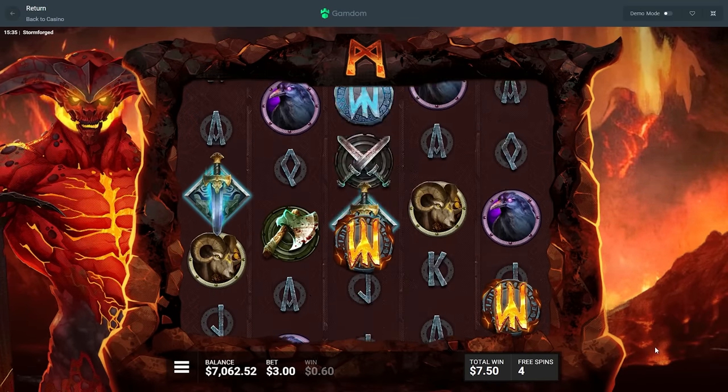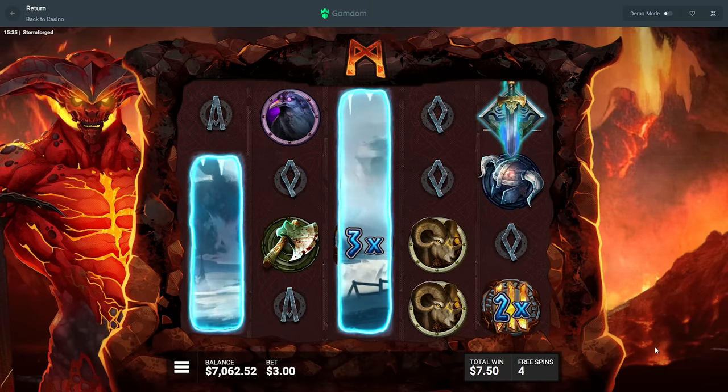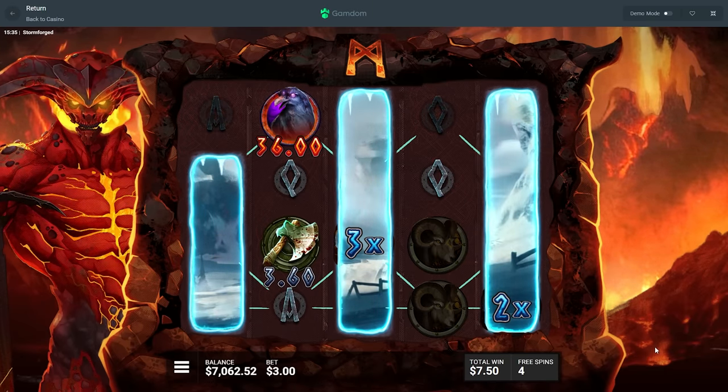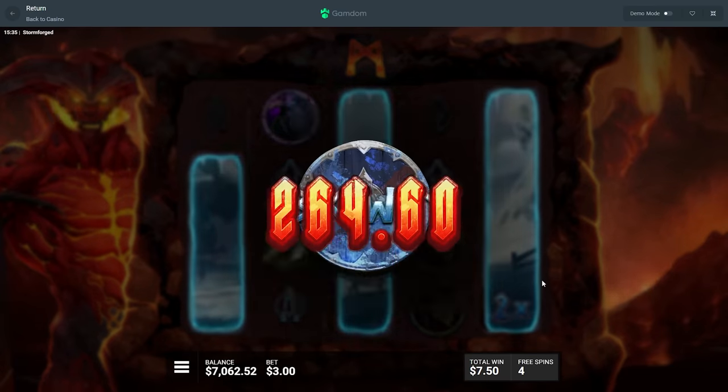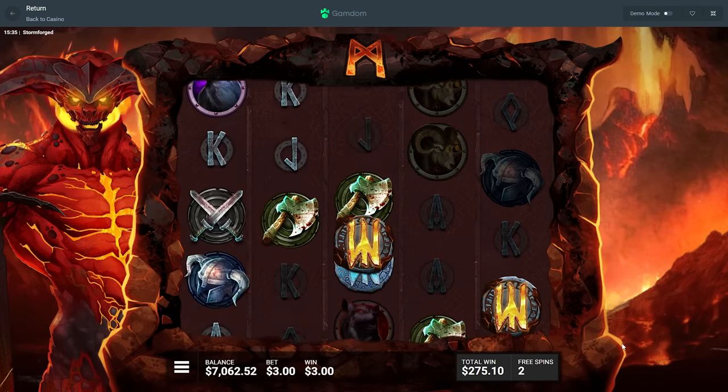Both those swords again — now we got a triple sword. Because queens are going all the way, that's why they all expanded. So the swords are just like the Versus symbols.